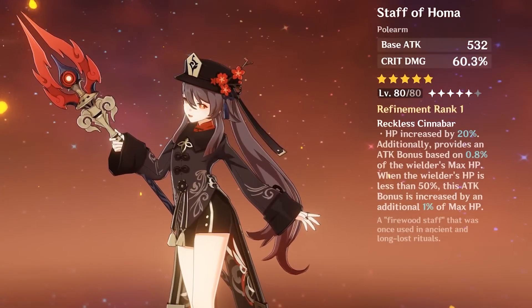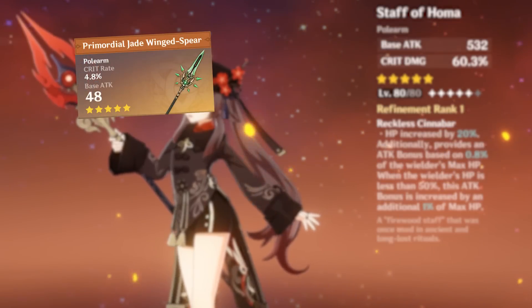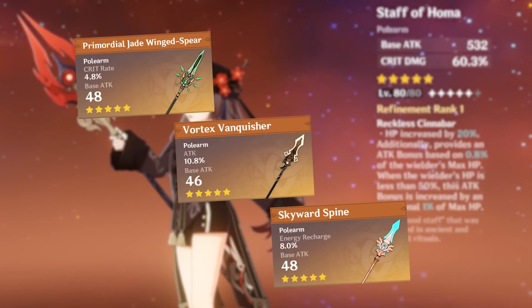For 5-star weapons, the Staff of Homa is without a doubt the strongest pick for her, with Primordial Jade Winged-Spear as second, and Vortex Vanquisher along with Skyward Spine at the end. But in reality, any of these 5-star weapons are going to be awesome for her.